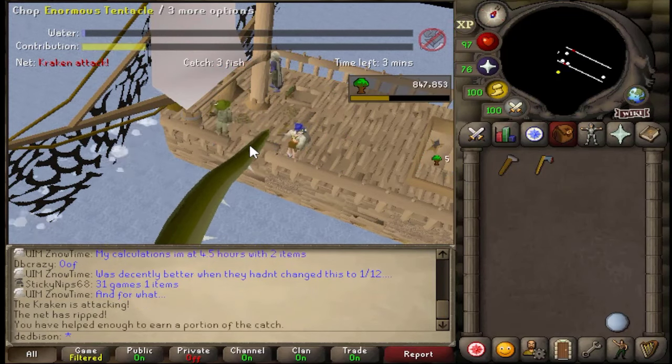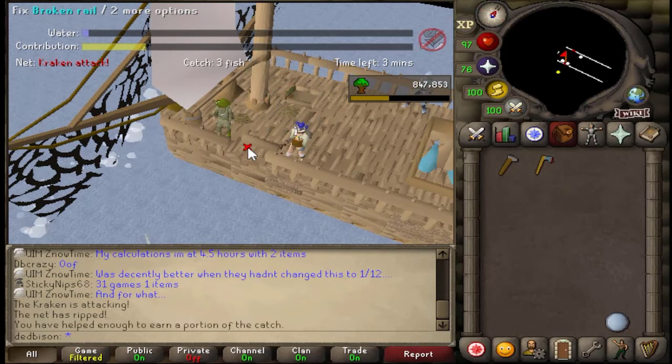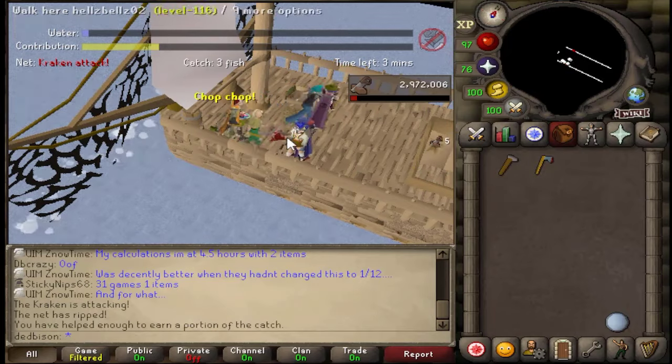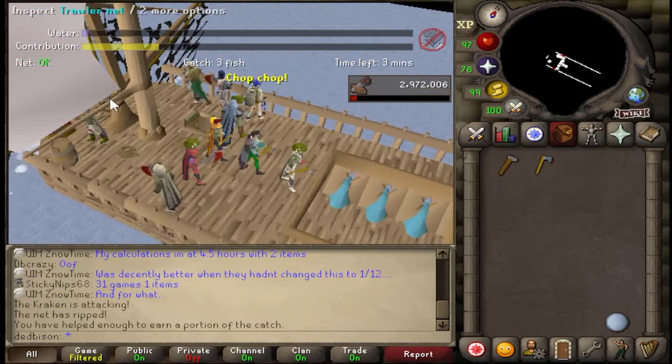Here's the second tentacle — you're going to want to chop it. I've already helped enough to earn a portion of catch, and then all we do is click again to fix it. Now we've got three minutes to just AFK.